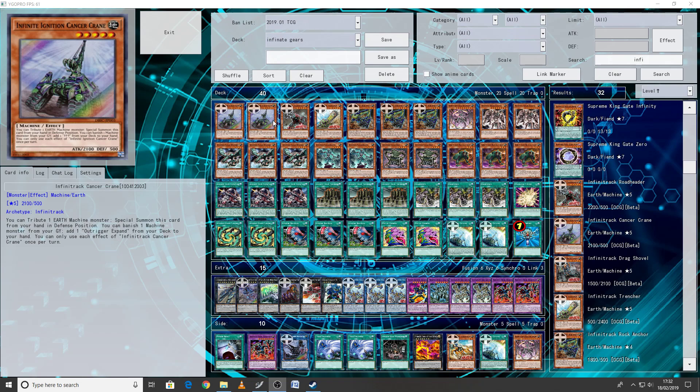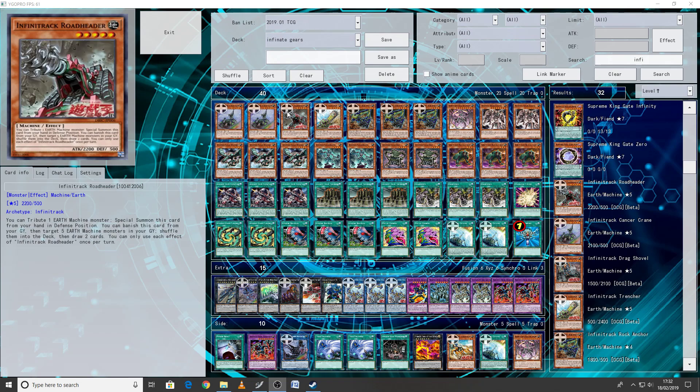When Cancer Crane is in defense you can banish one machine to add one Outrigger Expand from your deck to your hand. You can use each effect of Cancer Crane once per turn. You can tribute summon this, then banish what you tributed to add Cancer Crane back to your hand, and go off with your XYZ plays — which is very nice. We're playing one Road Header: 2200 attack, level 5 Earth Machine with 500 defense. You can tribute an Earth Machine to special summon it from your hand in defense. You can banish it from your graveyard, target five Earth Machine monsters in your graveyard, shuffle them to the deck, then draw two cards, once per turn. It's a nice way to get your monsters and extra deck cards back and draw two.